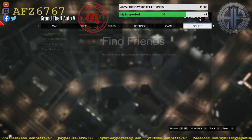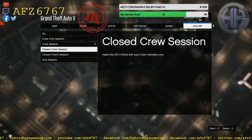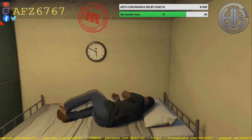Go to Online, hit Play GTA Online. It's gonna be a lot easier if you go into a lobby that has people in it. You technically can do it with a crew session or a friend session, but I prefer just going to a regular session.